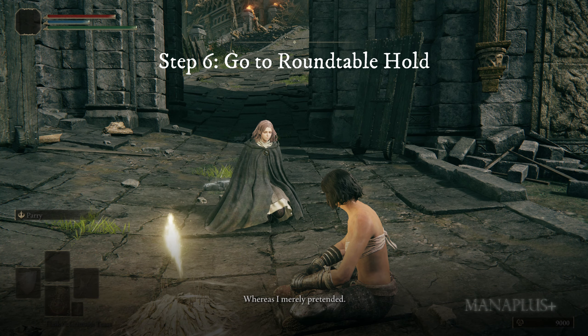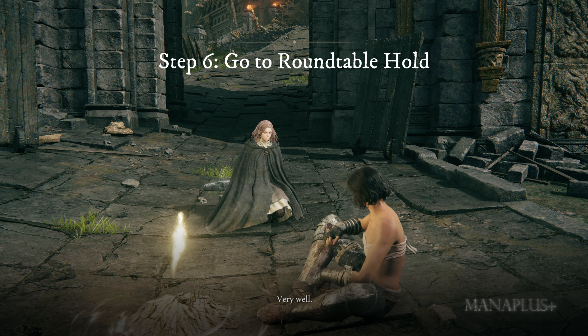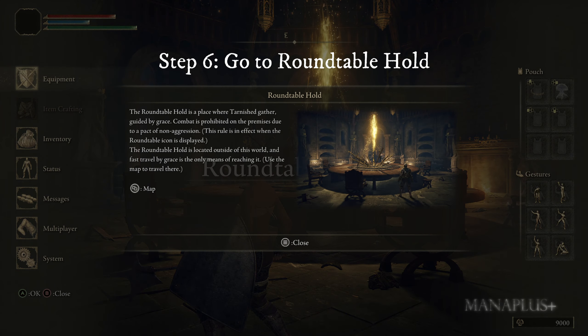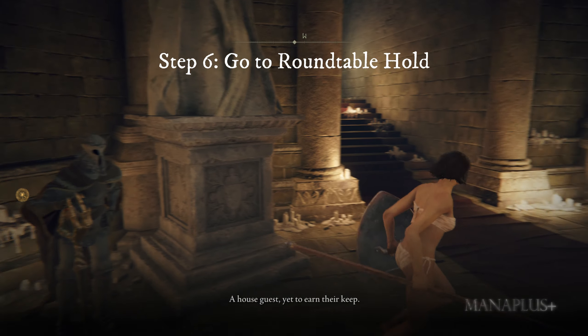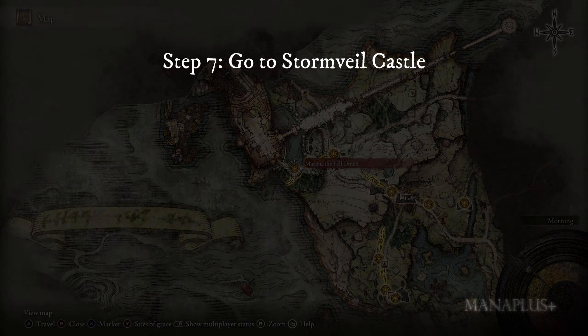Step six: after defeating Margit, touch the Sites of Grace there and talk to Melina. She will allow you to go to Roundtable Hold. On your first visit, talk to Sir Gideon Ofnir, an arrogant old man who will look down on you. Then explore the place on your own.